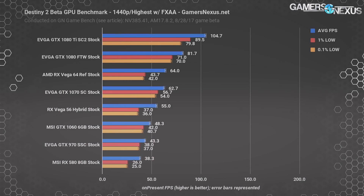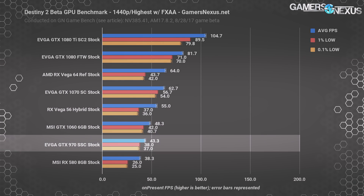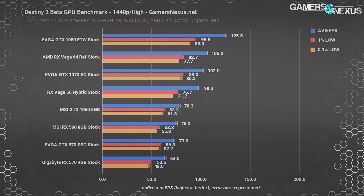Back to the 1440p highest chart: performance starts falling harder at the GTX 1060 6GB, GTX 970, and RX 580 8GB. Players more sensitive to frame rate may want to drop settings or resolution at this point. Here's a look at the dropped settings option, just to see how many more frames we can get out of going to high. There's more room below this option, but high and highest look close enough that it's not a huge visual loss to drop down. Some cards are dropped from this chart as they were doing just fine at highest.